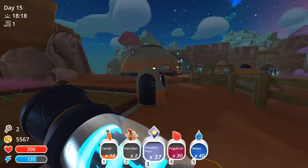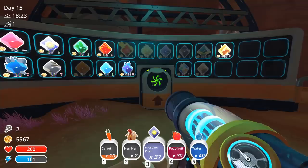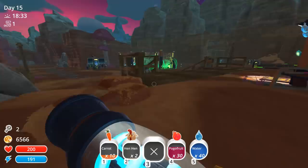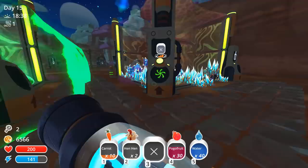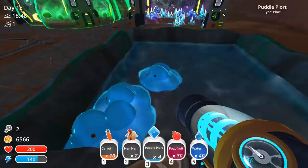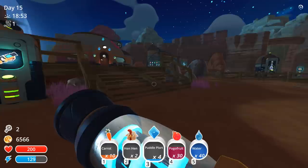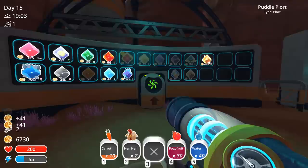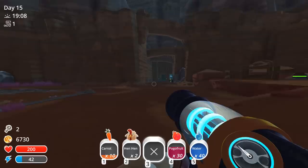Before it becomes the next day, let's see - the phosphor plorts are up to 27. Puddles are up too, so let's sell all these and get more money. We're still low on food so I gotta go check and we gotta stock all this up. We're not gonna sell the crystal plorts yet. Let's get more of these phosphor plorts in here.